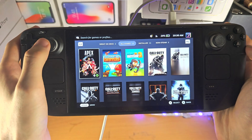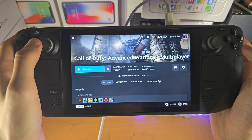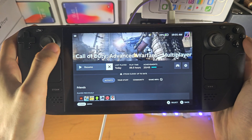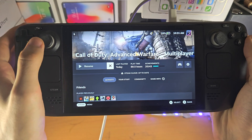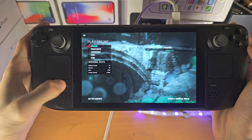You can also go to the library and then find the game which is currently running, and then just tap on the X or click on the X, or if you want you can click on the resume button as well.